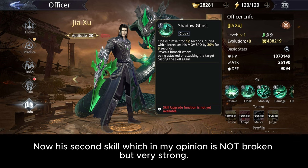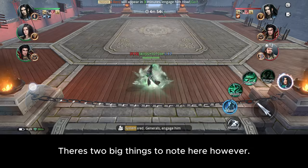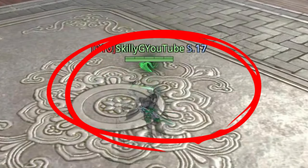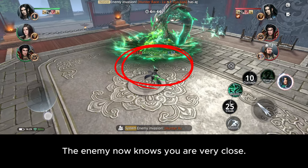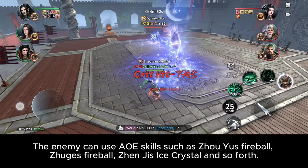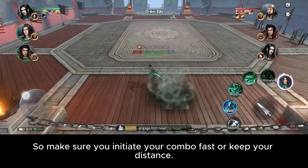His second skill, which in my opinion is not broken but very strong, is Shadow Ghost — it simply makes you invisible to the enemy. This skill is great for initiating combos and also for running away and waiting for cooldowns. Two big things to note: when you get close to the enemy while invisible, a poison symbol appears above their head, telling the enemy you're close. When you are extremely close, the poison symbol starts blinking fast. The enemy can use AoE skills such as Joe Yu's Fireball, Jin's Fireball, Jin's Ice Crystal, and so forth — if these skills hit you, your stealth is removed and they can see and target you. So make sure you initiate your combo fast or keep your distance.